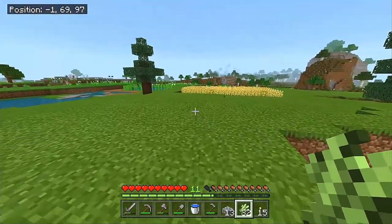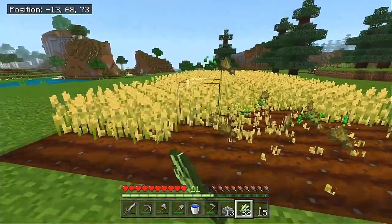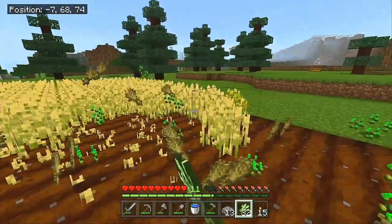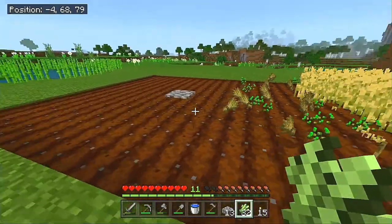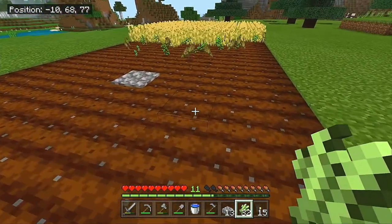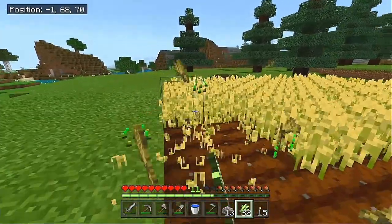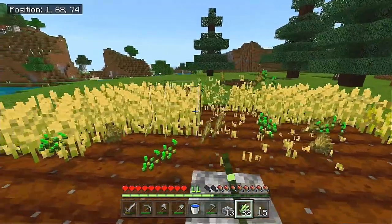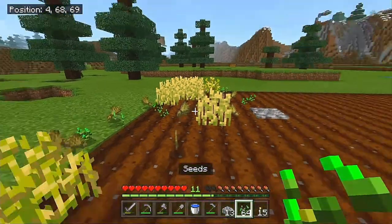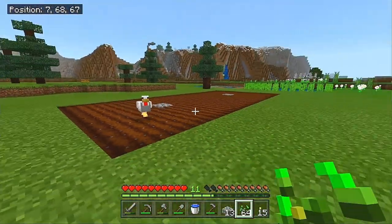Let me show you the farm real quick first. What I'm trying to do is expand this wheat farm. We have two nine-by-nines total so far. The way I do wheat farms early game is I just carve out a nine by nine and then put water right in the center, because water can hydrate up to four blocks out. Once I have my nine by nine I just place down all my seeds and keep expanding until I feel satisfied. We need this for bread and also wheat for our cow farm.